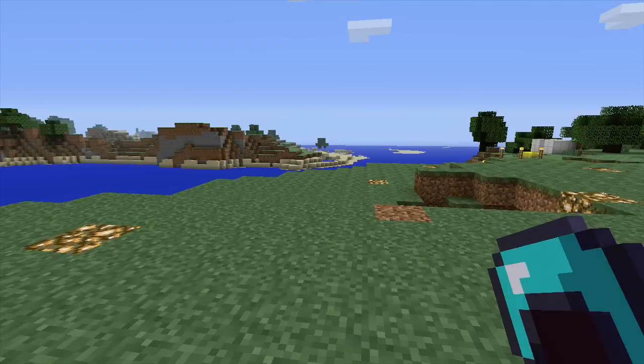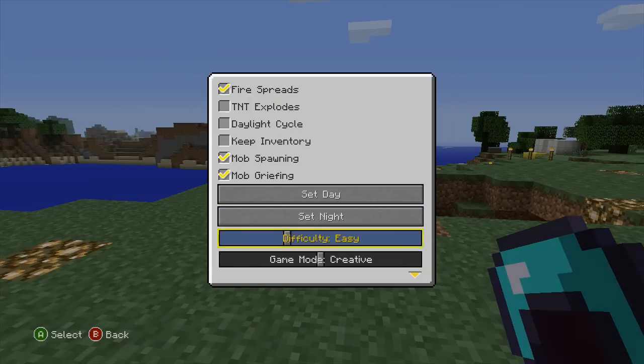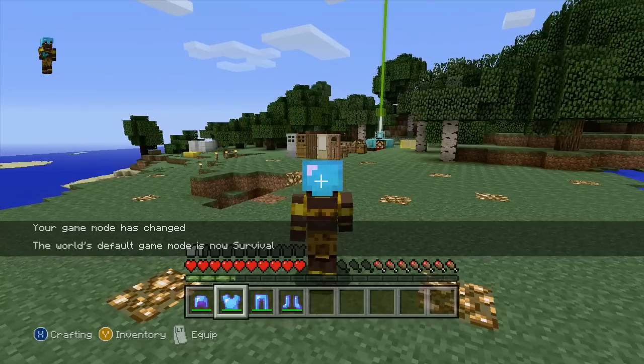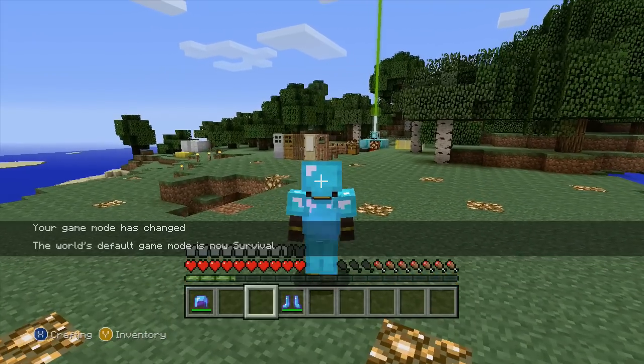I'm actually still in creative mode, so it kept the armor in my hand. Let me quickly swap over to survival to better show you. You can see that if I again push down the left trigger, it just puts the armor right on.